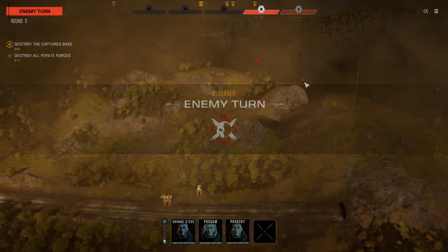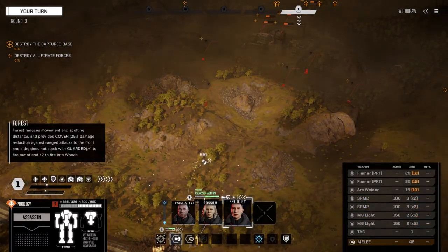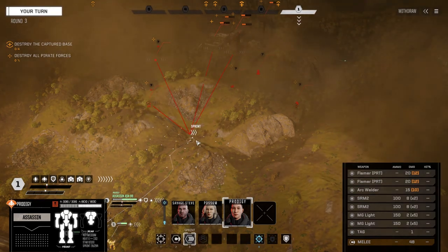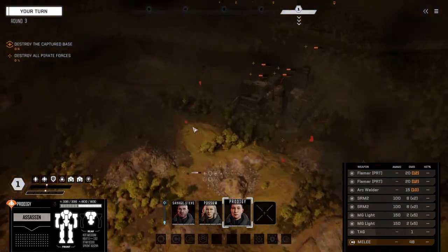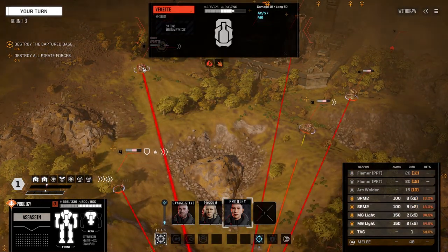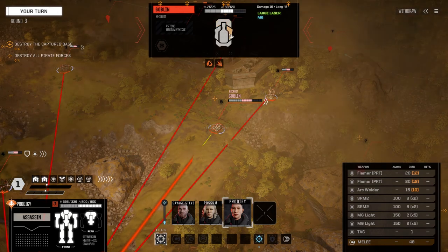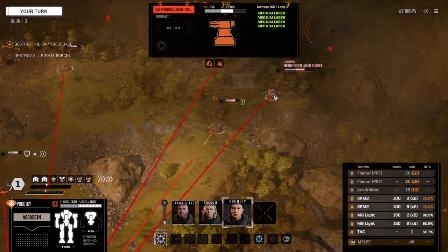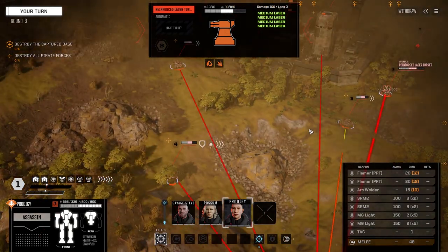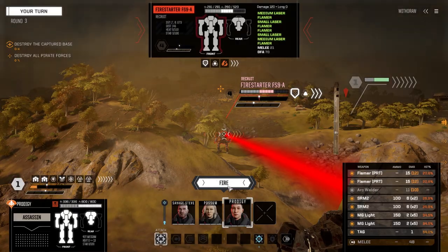We're going to reserve. This looks like it might be a heavy mech — wouldn't that be nice? So let's just move Prodigy — can we see this guy? Let's get to a point where we can see everybody. Fire Starter A, normal Fire Starter. We've got a regular Vedette with low armor, 50 on the front. Not that bad. A Goblin with a little large laser — he's probably one of the guys near a turret. Reinforced laser turret — I don't think we can kill this one. So let's fire on this mech. We can hit him with everything, so let's do that.